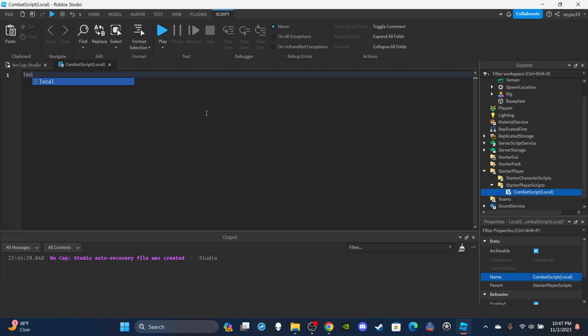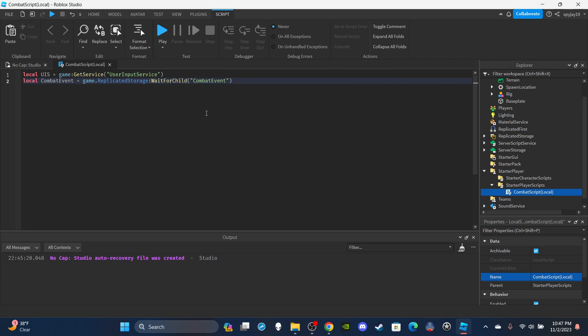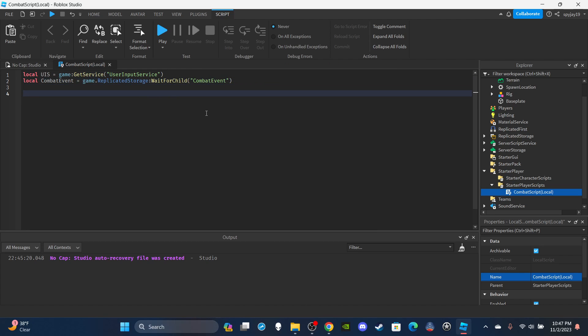Delete the print hello world. First, get the UserInputService variable: local UIS is equal to game:GetService('UserInputService'). Then get the CombatEvent: local combatEvent is equal to game.ReplicatedStorage:WaitForChild('CombatEvent').